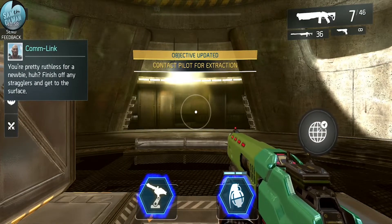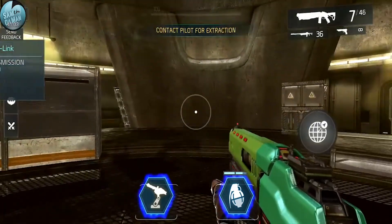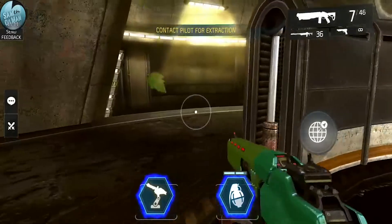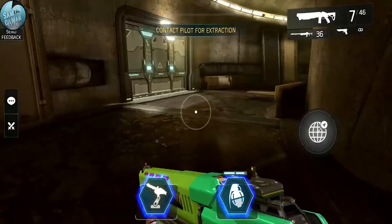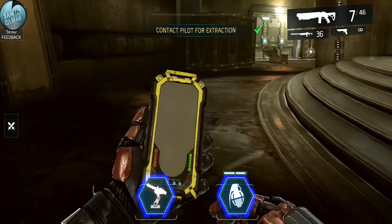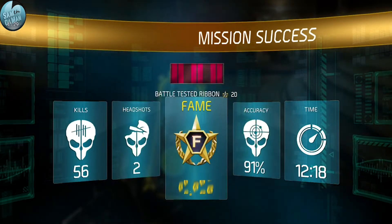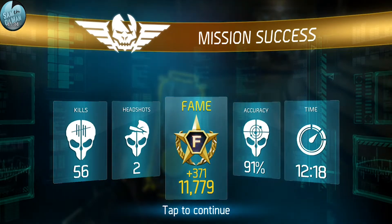Pretty ruthless for a newbie. Finishing off any stragglers and getting to the surface. Contacting the pilot for extraction - hitting the button to end it. Called the pilot - it's all done! That was a fun mission. I think that was the first big boss of the game that I've seen.